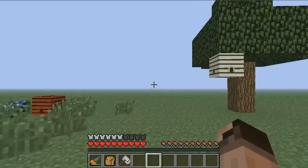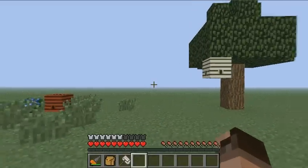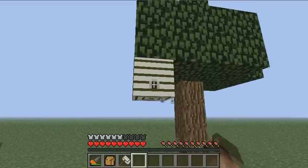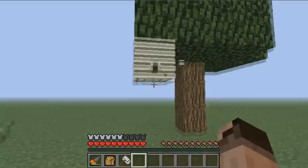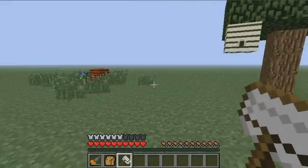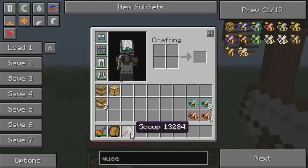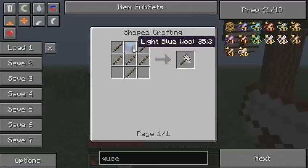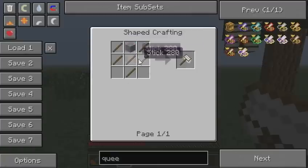Each one of these beehives has a bee queen inside, but we can't get to them just simply by punching it — we need a scoop. This is crafted like so: we basically need one piece of wool, doesn't matter which color, and some sticks around it.